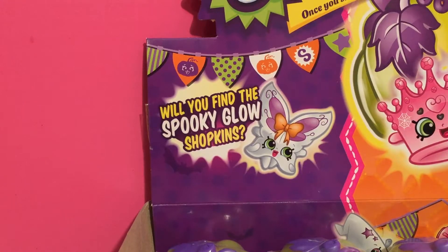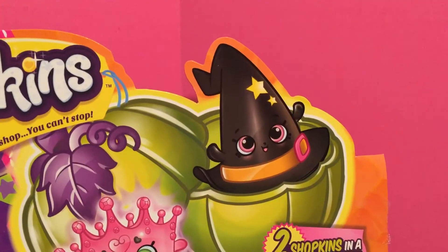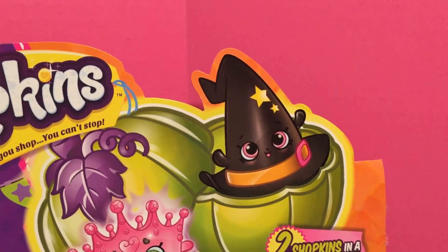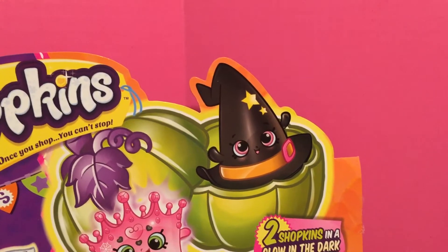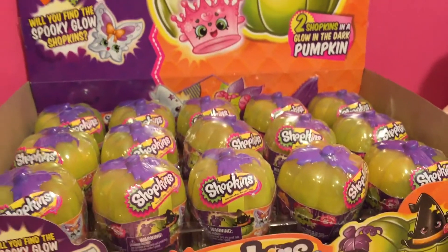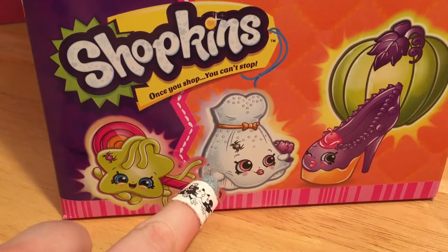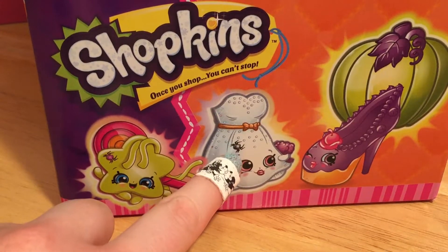There are even spooky glow Shopkins inside - two Shopkins in each pumpkin. Check out that witchy hat. That is one of my favorite Shopkins from Season 7. I loved the fancy dress party, and there's a lot of those Shopkins in this Halloween set. Look at Lil Wedding Dress - there's a little spider on her. So creepy.